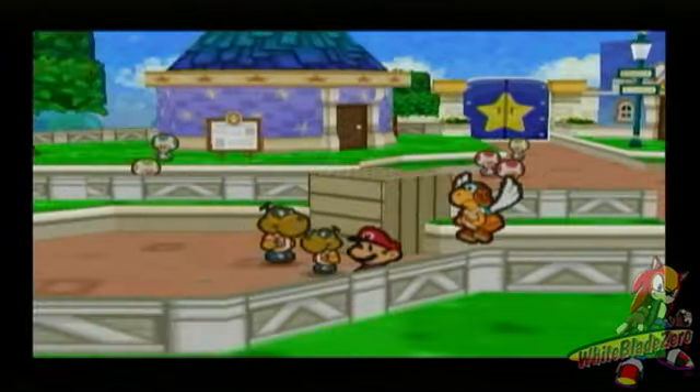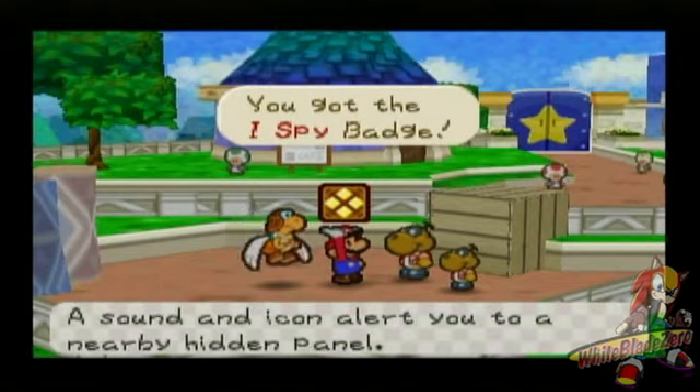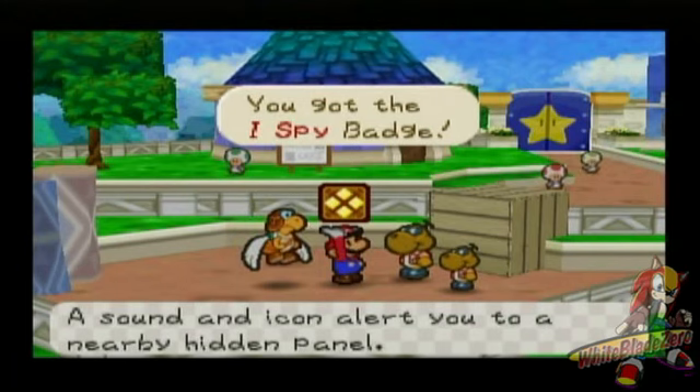Now that you got the calculator back, talk to Ralph. Give him the calculator, and he'll give you a one-of-a-kind badge. This is the I-Spy Badge — a sound and icon alert you to a nearby hidden panel.